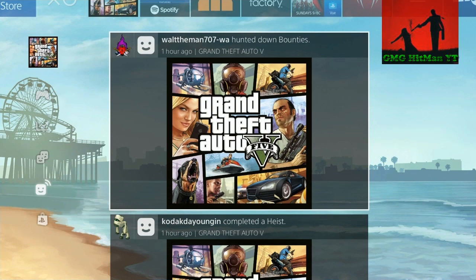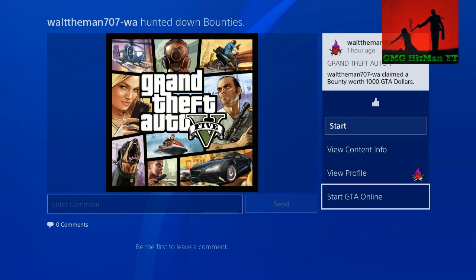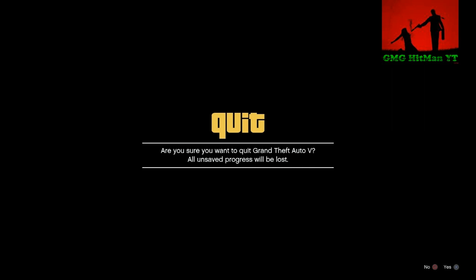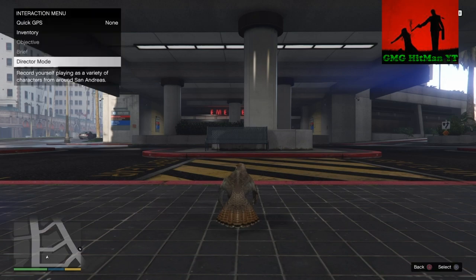Once you get on the black screen, go to your home menu, go down to recent activity, and find one that says 'Start GTA Online.' Hit X. Once you get that alert, hit circle — that gets you off the black screen.